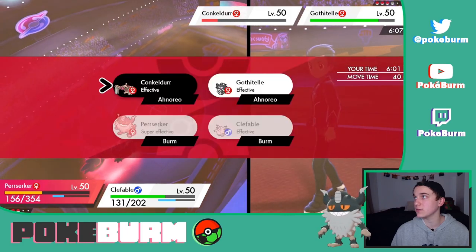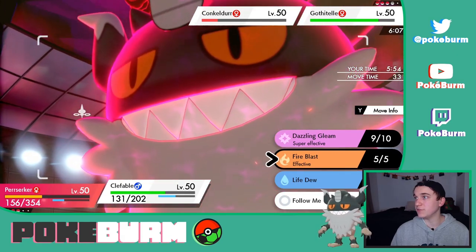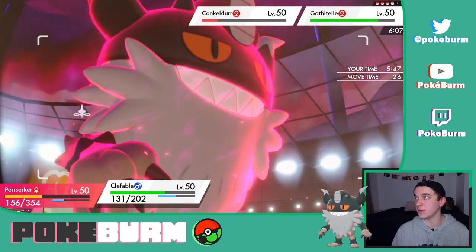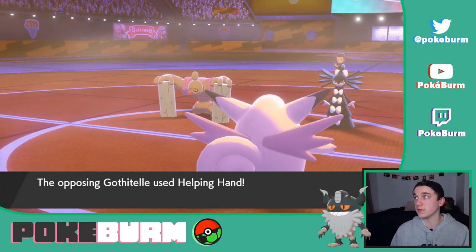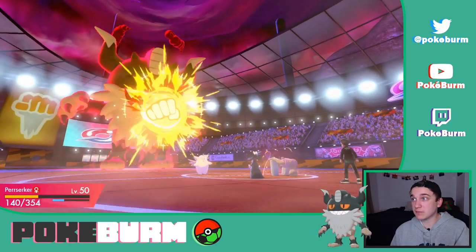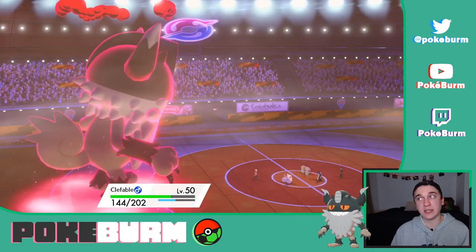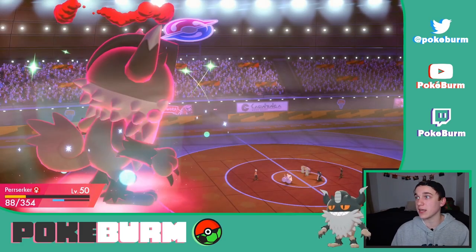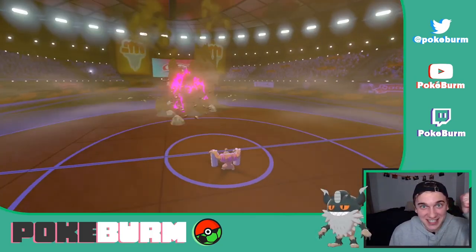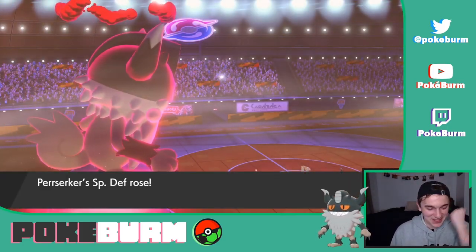Maybe we Max Quake into Conkeldurr on this one, just to get a special defense boost — just for Clefable. And maybe Life Dew. Let's try Life Dew on this one. This could be a huge mistake, but I think they're going to go after Clefable. They're going to Helping Hand. Helping Hand Mach Punch doesn't do anything because we're at plus two defense. And now Life Dew raises us further. And that gives us a special defense boost.